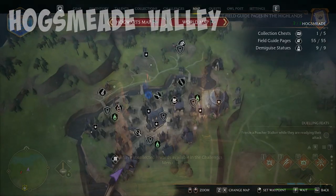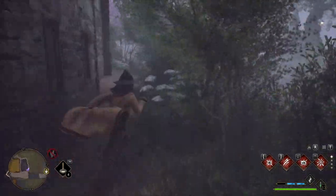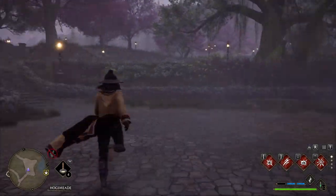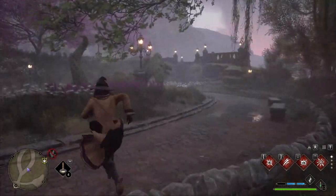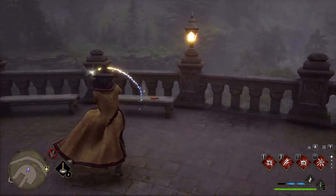Now we're going to go to Hogsmeade Valley, so you can go ahead and teleport to Hogsmeade. Here I am at the entrance of Hogsmeade and I'm going towards the garden area. You want to make your way straight through the garden and up these stairs, and then you'll come to this bench where you'll find the next page.